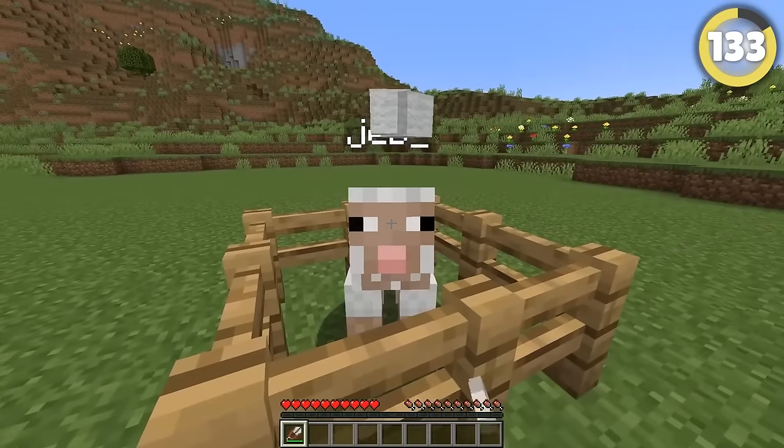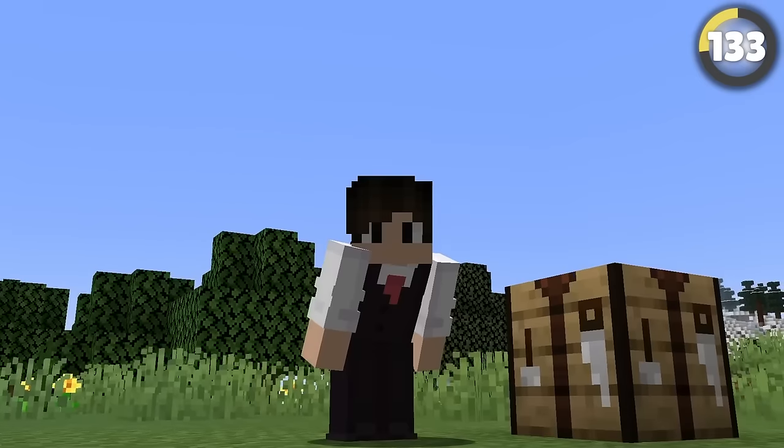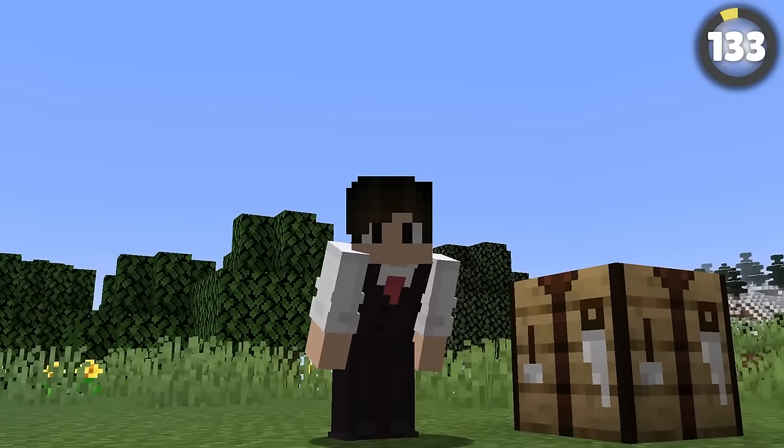We've all felt the disappointment of not receiving rainbow wool from a jeb_ sheep. Apparently if you surround a wool block with eight different dyes, you'll finally get it! Never mind — there's that disappointment again.